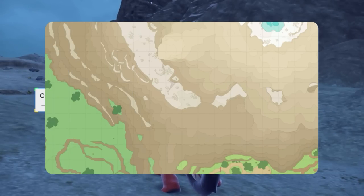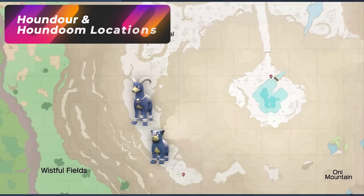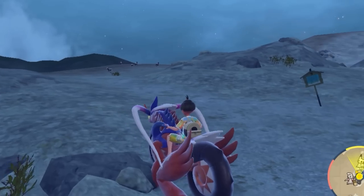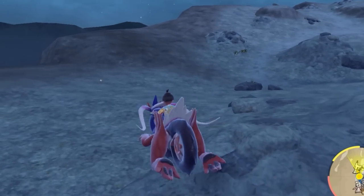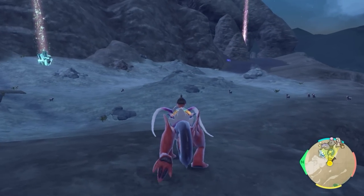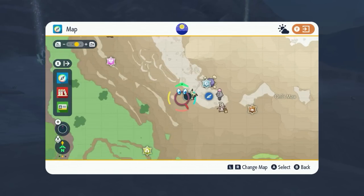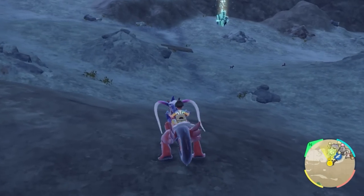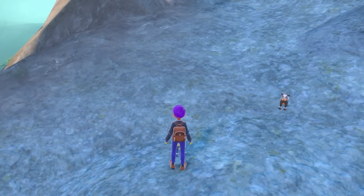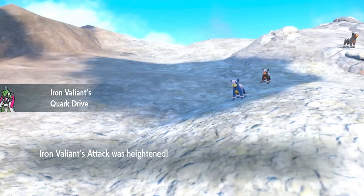The next Pokémon we're going to be going for is going to be Houndour, and this one's going to be pretty simple because it's exactly the same spot as the fire one at the Infernal Pass. Once you arrive here, you're just going to see a bunch of them roaming around the entire area. To focus on these, just find a spot where you can overview a bunch of them, then either picnic reset or walk up and down the entire area to despawn them and move about. Here is a clip of me hitting the shiny Houndour in the fire video — just a blue color. It won't be hard to see, so good luck getting your shiny Houndour and Houndoom.